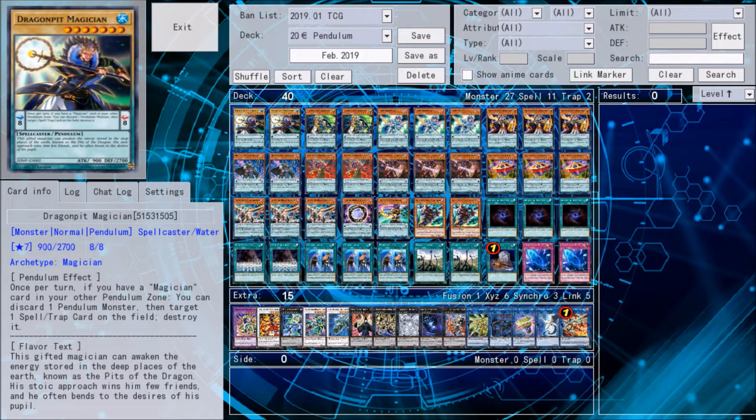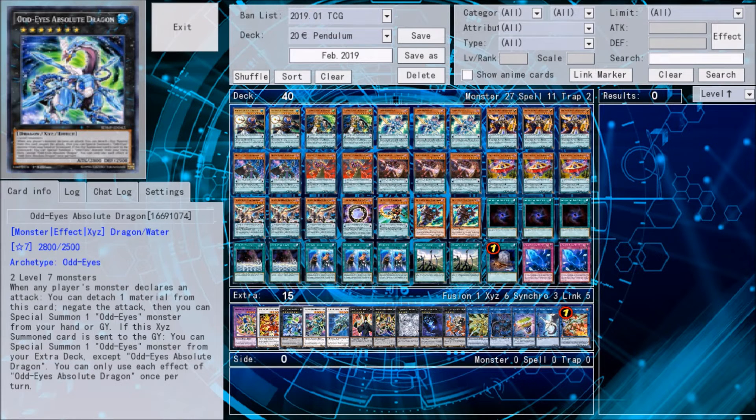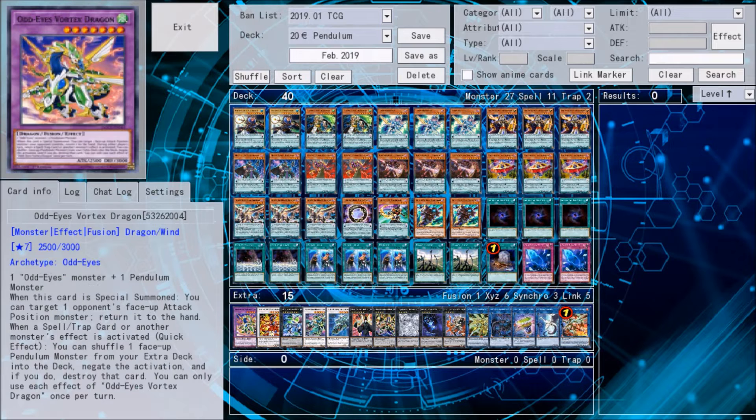Two copies of Dragonpit Magician. When you have a Magician in the other Pendulum Zone, you can discard a card to destroy a Spell or Trap. That's always nice to have. He's also a Scale 8 and a Level 7 monster, which helps us go into Absolute Dragon and then into Vortex.